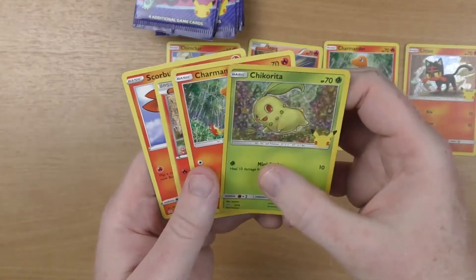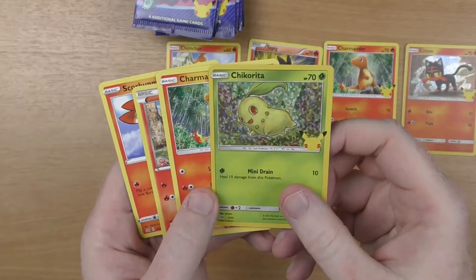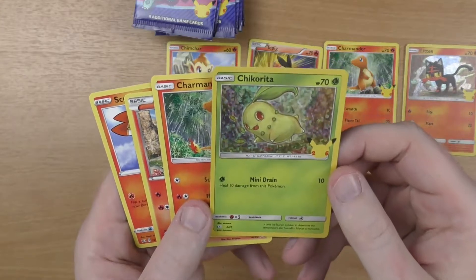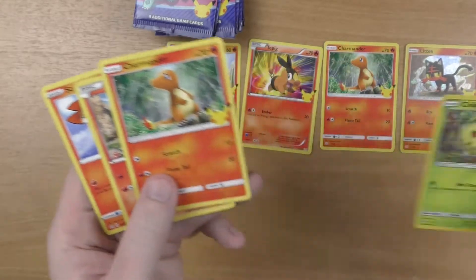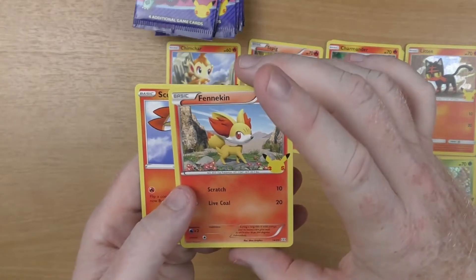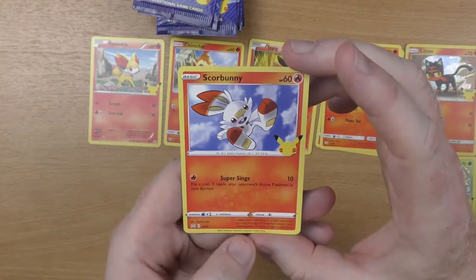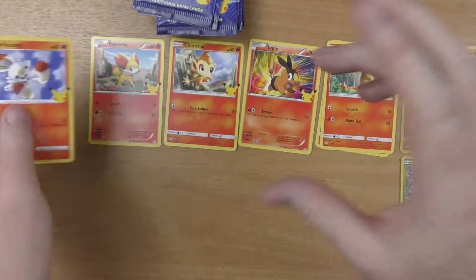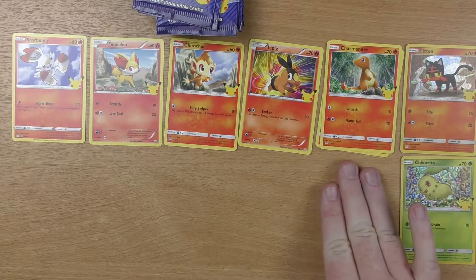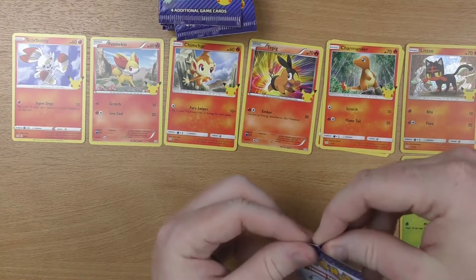We've got another shiny — so it's looking like three standard cards and one shiny in each pack. Chikorita — is that how you pronounce it? That's number two of 25 on the shinies. We've got another Charmander, we've got a Fennekin, and a Scorbunny. Some of these I know — obviously I know Charmander and Litten — but there are so many that I have never heard of.